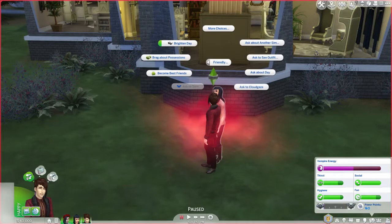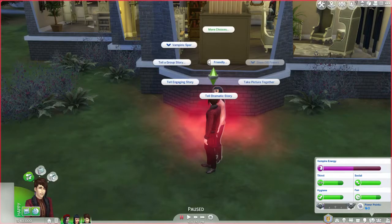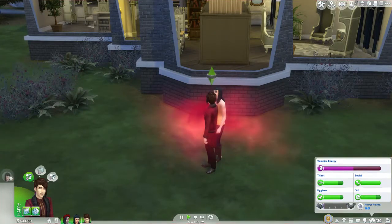Let's look at all the new interactions: ask to turn, brood about being a vampire, discuss plasma flavors, gossip about ancient vampires, recall mortal life, vampiric spar, show off powers. Vampiric spar - we want to see this!